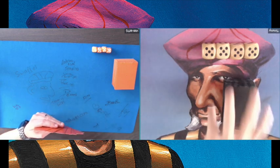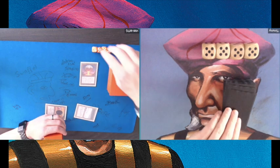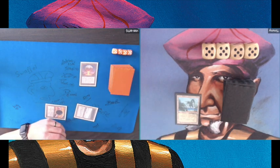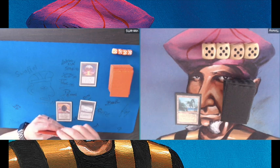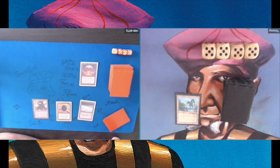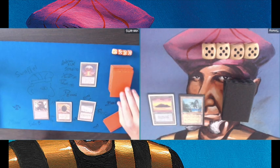Game number one with Hank on the play on the left, starting with a Tundra, a Mox Jet, and a Chaos Orb — a pretty decent start. I'm starting with just a land, which isn't looking great for me. Playing a second Island at least means I can counter.